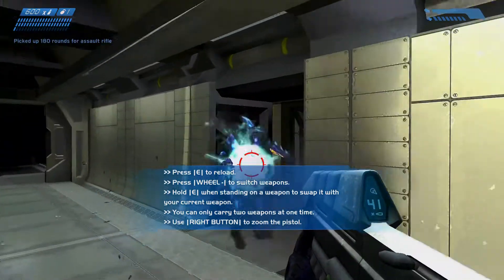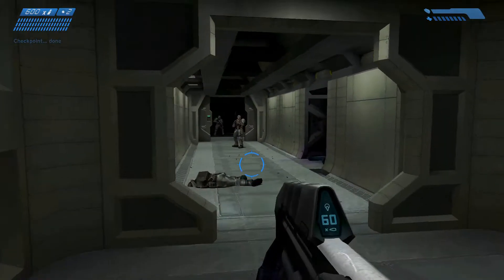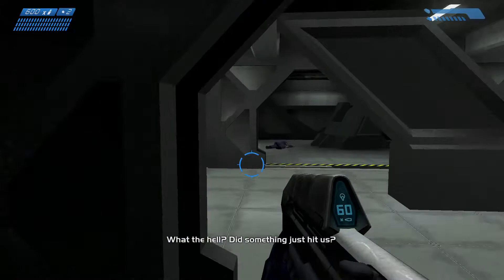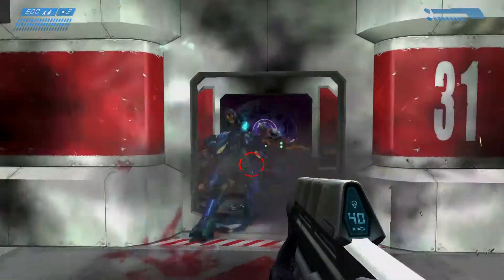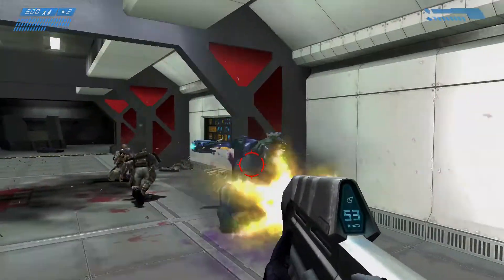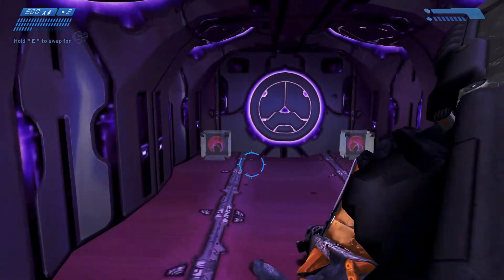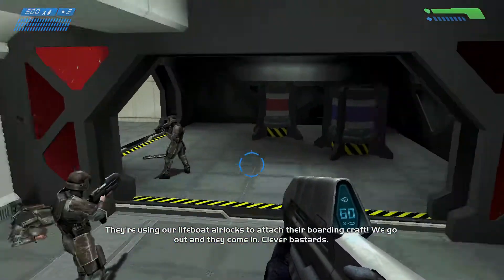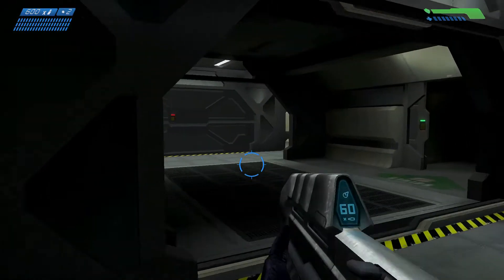Press E to reload. Press wheel to switch weapon. Did something just hit us? Yeah, I'm pretty sure. The Halo game is just insane — we got Covenant. They're using our lifeboat airlocks to attach their boarding craft. We go out, they come in. That's a pretty smart action.